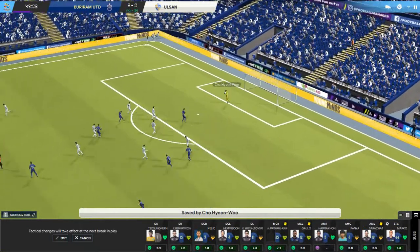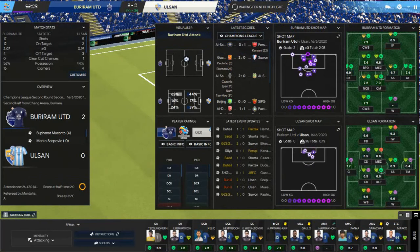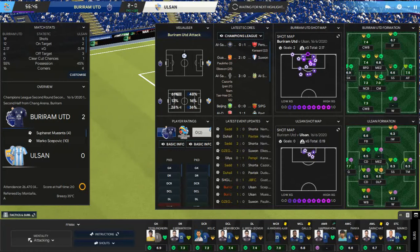We've got a clip where Pania broke down the right, crossed it in — Sepovic was there but it was a good save by the keeper. This is very impressive: in the first leg by now, Ulsan had managed to keep themselves in the game and were pulling it back, whereas here we're playing really, really strong. We've had our usual double-digit shots — shots on target today have been quite good, xG is 2.17 with the 2-goal lead. Possession is starting to creep up to 56% for us.